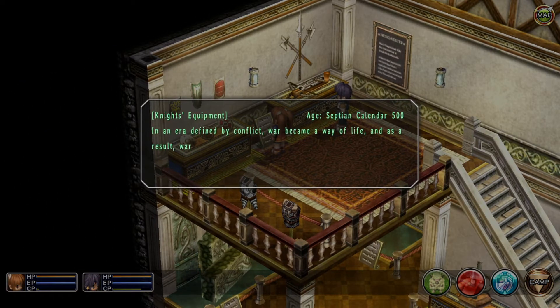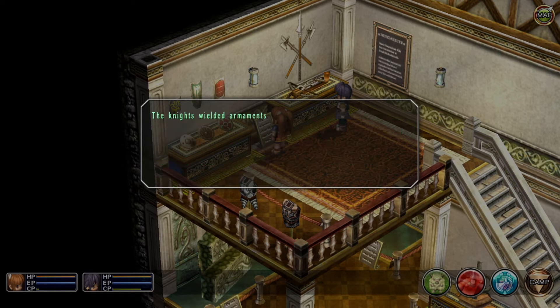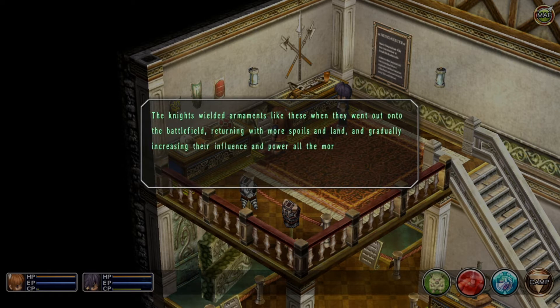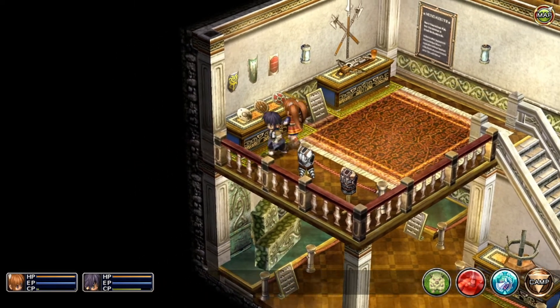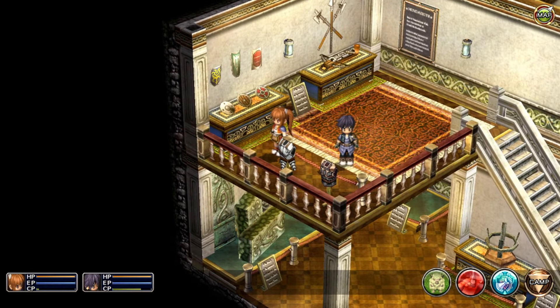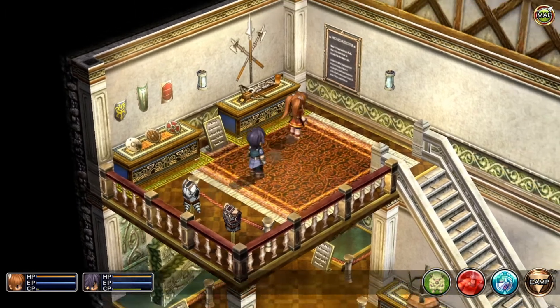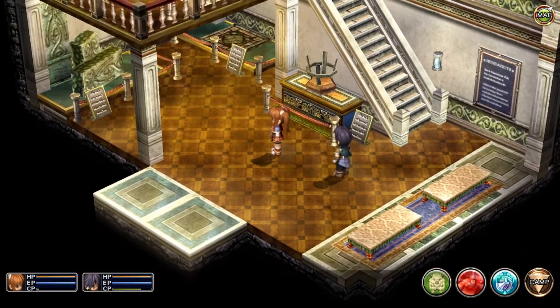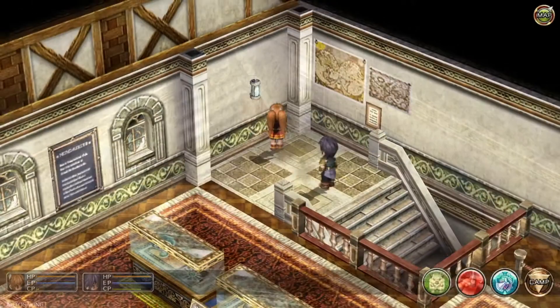Knights' Equipment, age Septian calendar 500. In an era defined by conflict, war became a way of life, and as a result, warriors came to wield great influence in society. This eventually led to them becoming a privileged social class of their own. The knights wielded armaments like these when they went out onto the battlefield, returning with more spoils and land, and gradually increasing their influence and power. Mini, just miniature shields. This looks like a Saiyan uniform — straight from Dragon Ball. I like how small the shields are and how big the crossbow is. You really can't hold any more if you're holding that crossbow.